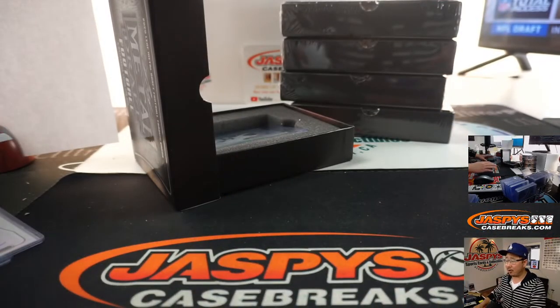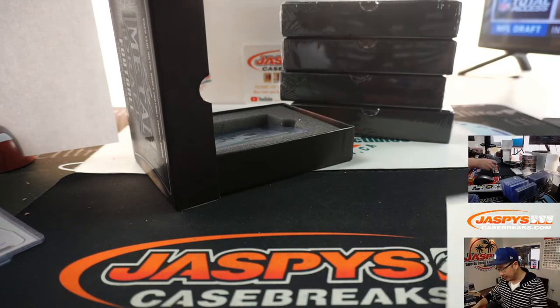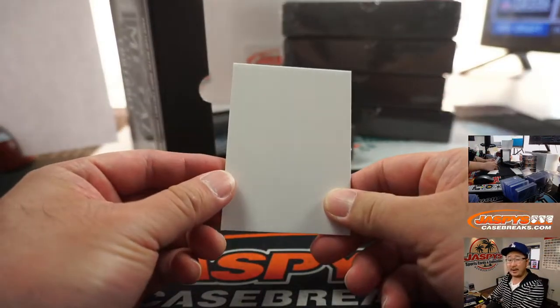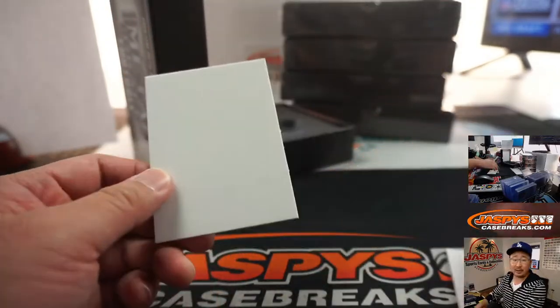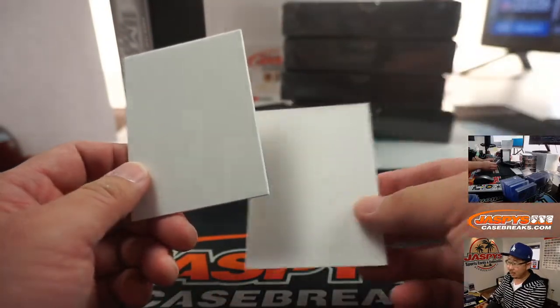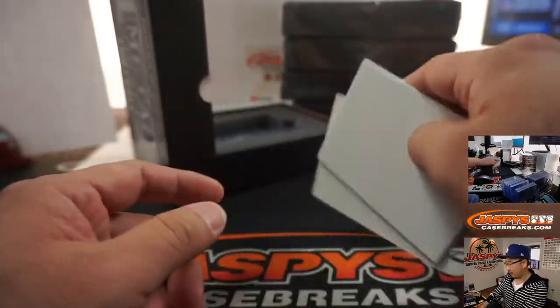We've got Gabriel Davis, two out of 60, Kevin Sullivan. Now there could be an instance where a card will not be numbered. In that situation, the first non-numbered card that comes out, when we re-randomize everybody's names, the name on top will get that. If there are any more non-numbered cards, the second name will get the second one, the third name will get the third one, and so on.